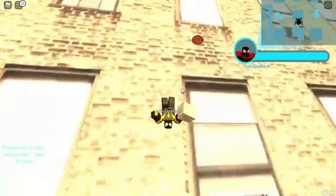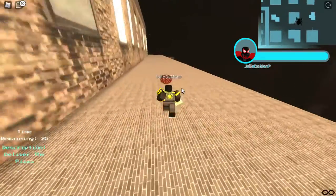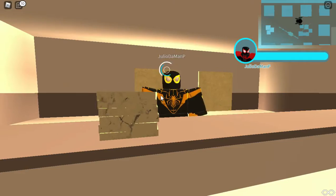So it's actually on the side of the wall. You just climb up here. What you're going to want to do is just go over here, and you're going to go on the wall. And it will give you a suit.